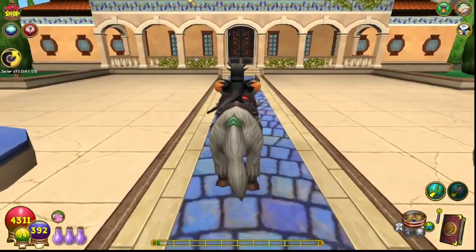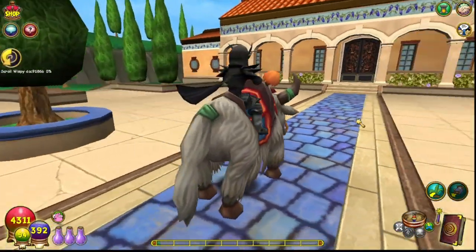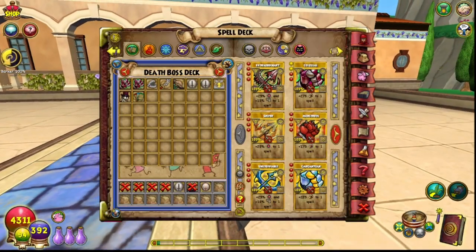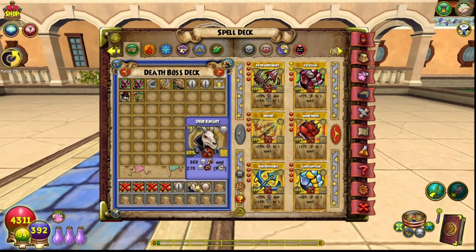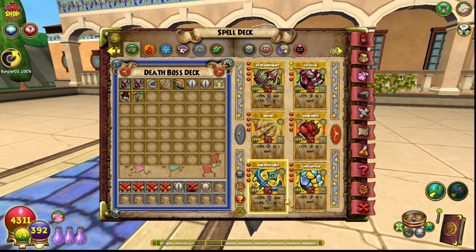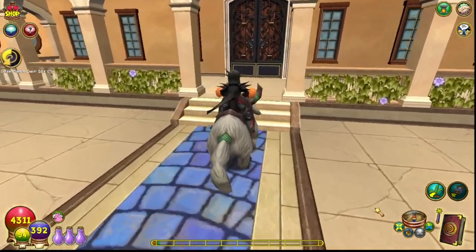Hello everybody, welcome back to another Wizard 101 video. Today I'm going to be showing you how to get Deer Knight, and what I think is the easiest way possible. So you're going to get this Deer Knight spell here, which unfortunately you can't use power pips on, but it's kind of the trade-off for getting it so early.